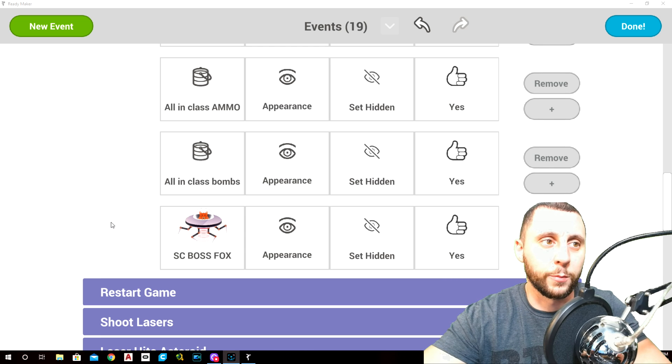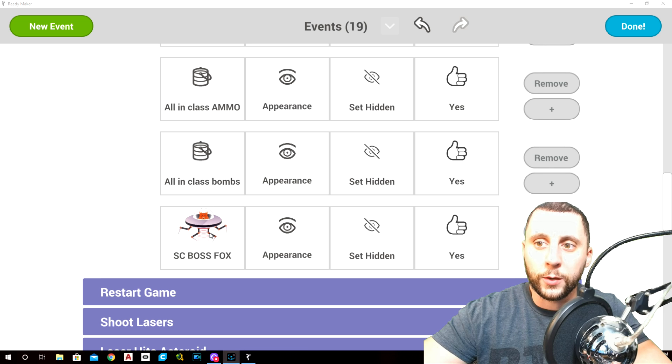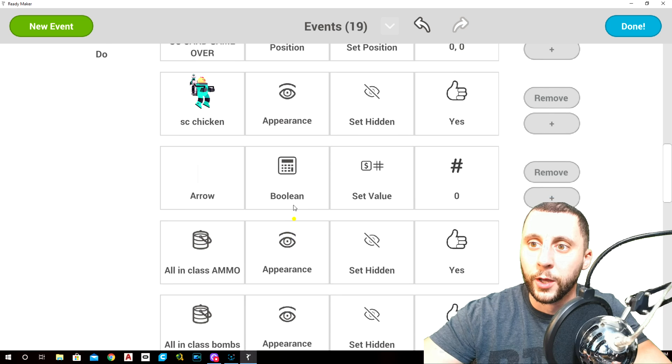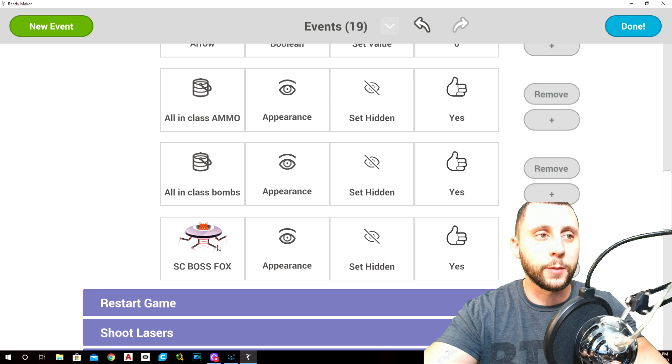I ran into trouble going back and forth from home to work where some code isn't working. Basically, when we have a game over, the Fox and the bombs should disappear because the game is done — he shouldn't keep dropping bombs. I added this under game over: in the bomb class, appearance set hidden yes, and the Fox appearance set hidden yes. Now the bombs do stop, which is perfect, but the Fox does not disappear. It's coded correctly — I just don't know why it won't work, and I'm hoping somebody will chime in in the comments.